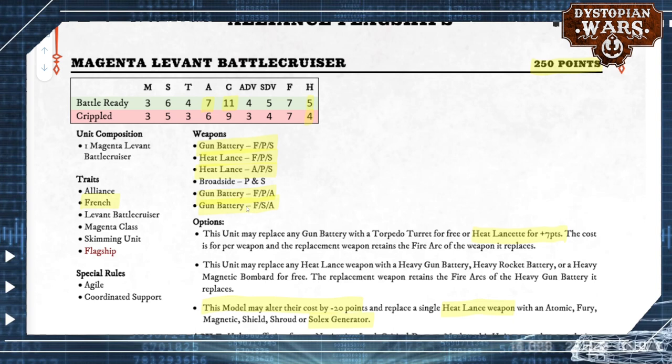Some quick math means it comes down to 251 points — dropping by 20 and then adding 3 times 7 — on a very fragile platform. That's a cruiser-like amount of damage to blow away, and we all know Dystopian Wars is a very devastating game. I'd hate to see such an expensive ship just evaporate before the enemy firepower. It is a skimming unit, meaning you can hide it behind rocks and scenery, though while it can fly over terrain in First Strike, you're going to have to be really careful with its placement because that thing's going to go boom in no time.